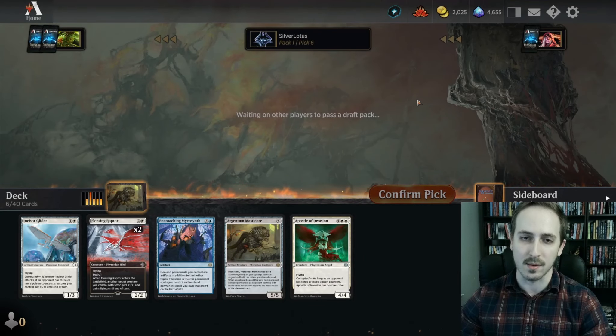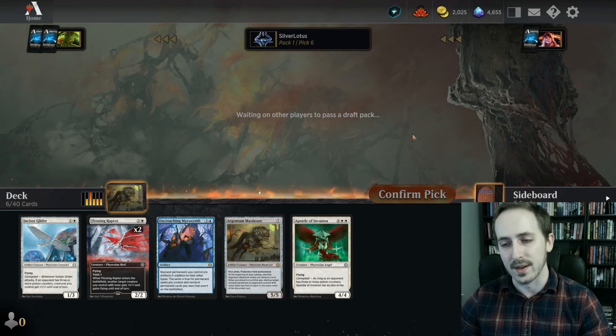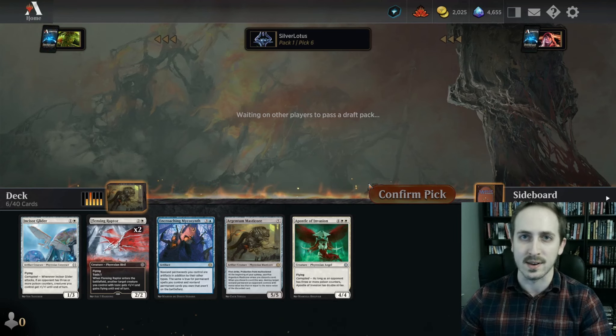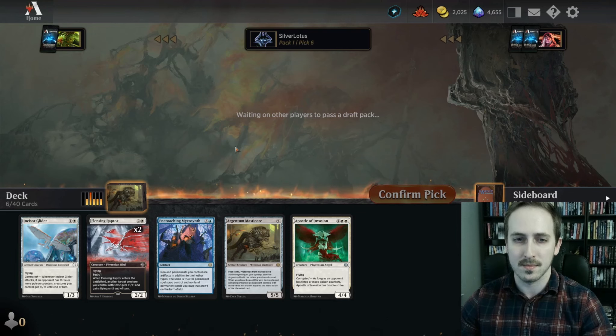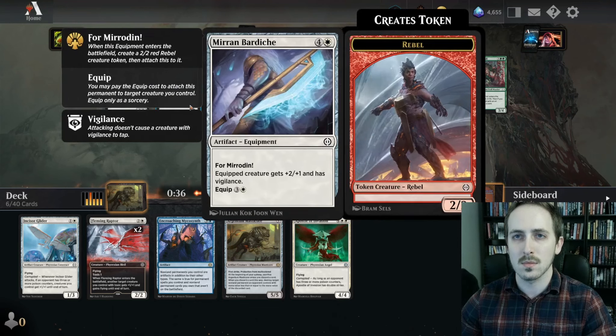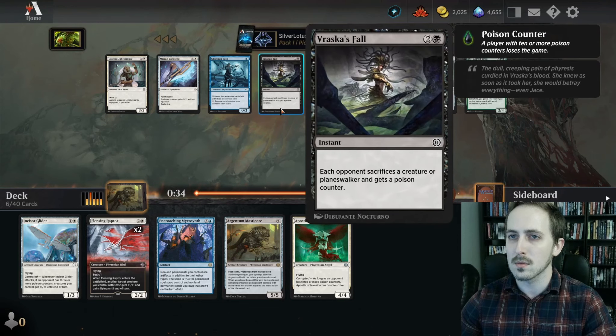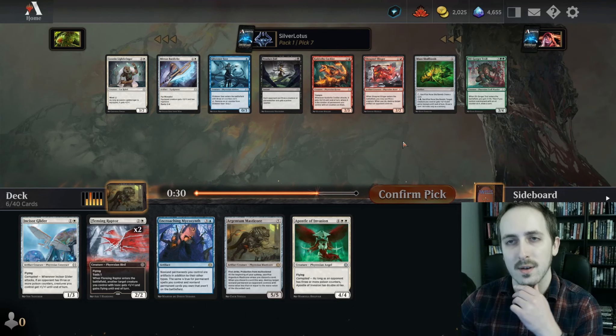Six mana 4/4 flying — honestly that's like good enough value on its own. But when you have double strike, it comes down, it blocks favorably against most things in this format. And if it gets to swing it's basically guaranteed damage in the air — that's going to close out games. So Brasco's Fall is okay.